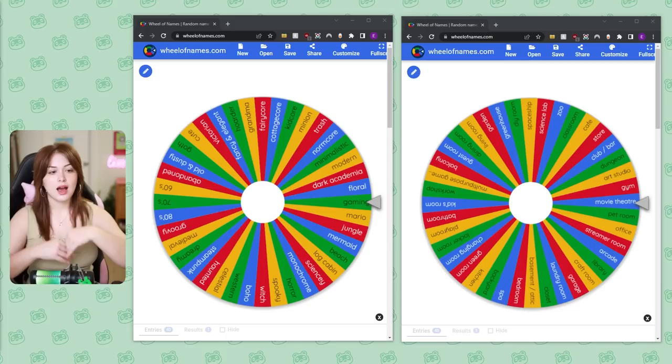I saw Froggy Crossing recently did a video where she did every room in her house, and I thought, I wish that were me. And then I realized that can be me if I just do it. But here is the kicker — I'm going to be using a randomizer for every single room, and not just one randomizer, but two. Let me show you what I mean.